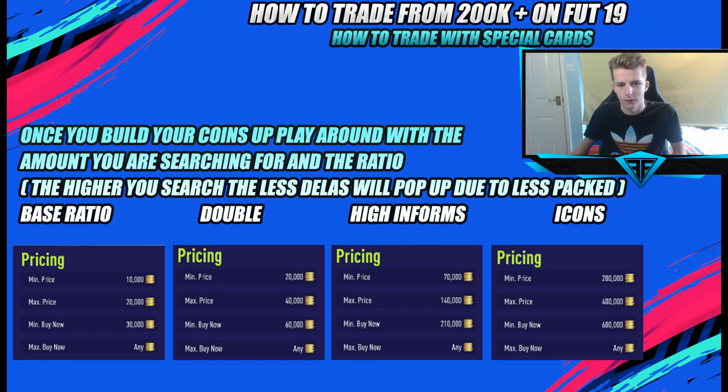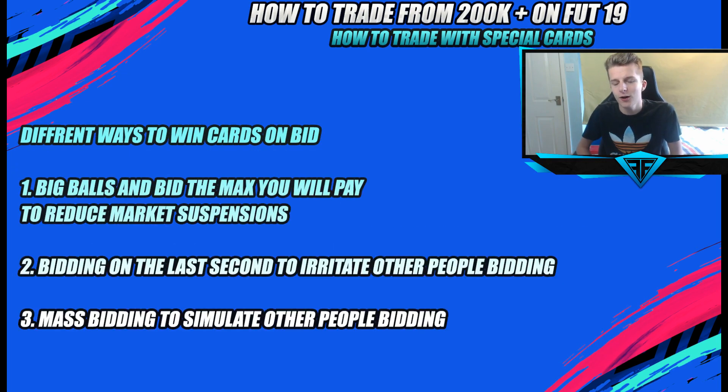When you're bidding there are a few strategies to increase your chances. The first is what I call big balls bidding — basically bid the maximum you're willing to pay straight away. You're not wasting five minutes trying to win a card one increment at a time. You just bid 20k on the card immediately. If someone wants to pay more, that's fine, but you're not hanging around.